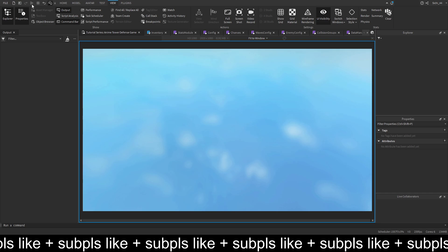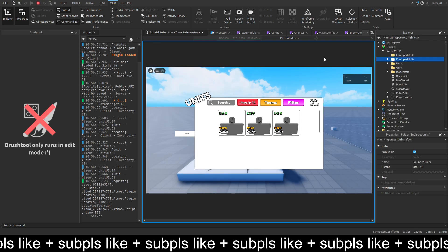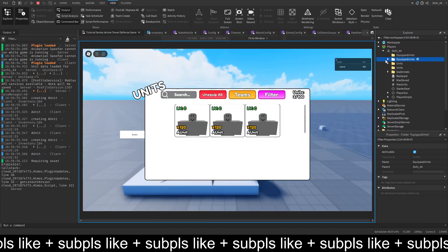When we join the game again, we have two units in the equipped. Don't worry about multiple folders - it doesn't matter, it's completely irrelevant because it always puts them in the same folder, so there's nothing to be worried about.